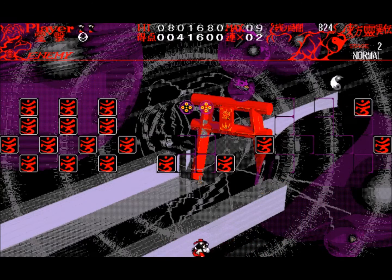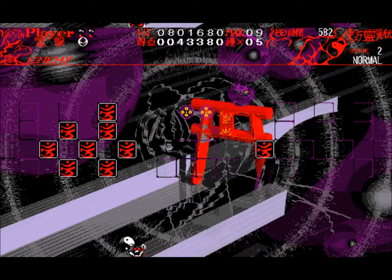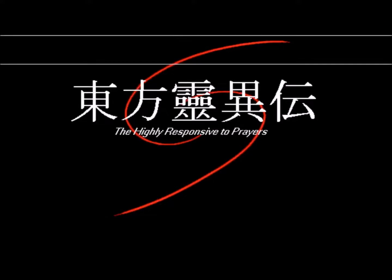When you press Z, you can use your amulets. When you press X, you can use a multitude of different attacks, like a slide, a flip, a ofuda — you can use all sorts of things.